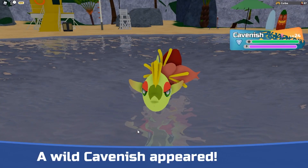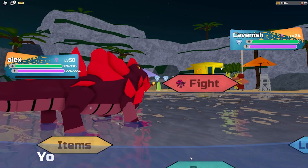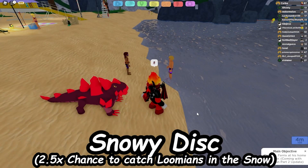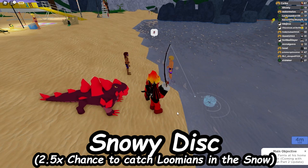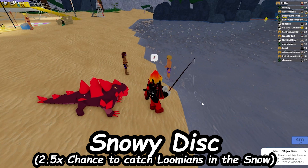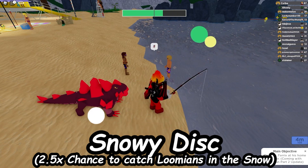This next disc also wouldn't work in the current state of the game, but if we do get a snow weather effect or a hail effect, a Snowy Disc would be pretty nice. It would give you a high chance to catch Lumions in the hail or in the snow. I believe snow or hail might be the next weather effect, but it hasn't been confirmed yet. Pretty much any new weather effect we get, it would be nice to have a disc for that since it would really help if you're hunting in that weather.